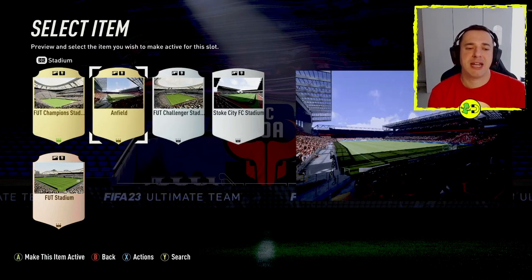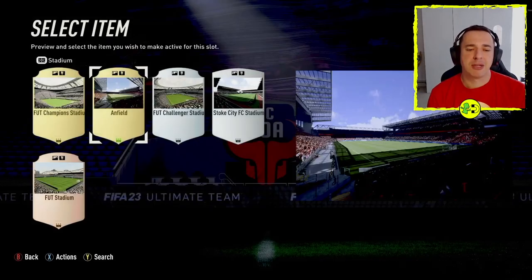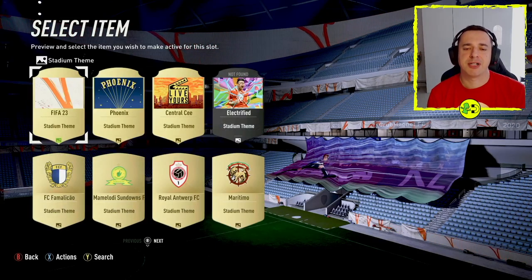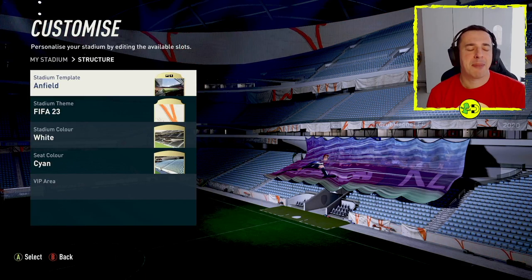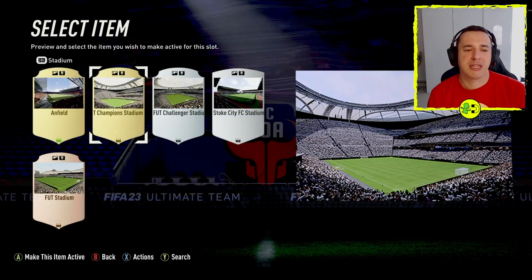You can also buy stadiums such as the Anfield one I've purchased here. Have a look at this message — it says this will only be used in certain matches on your home games, and you can't customise it like you can with the other ones. So you may want to do that or you may not. If you play with it you'll be able to play at Anfield, but all of the customised stuff won't show. If you look at the stadium theme, that's not Anfield we're adjusting — that's the Foot Challenger Stadium. Let's go back and change it from Anfield to another one.